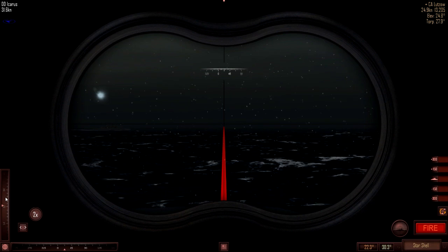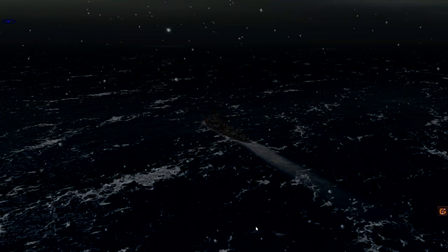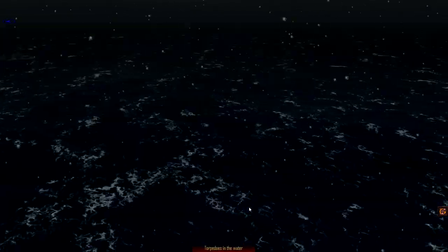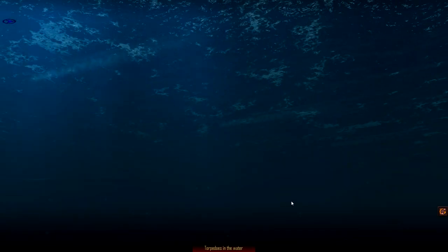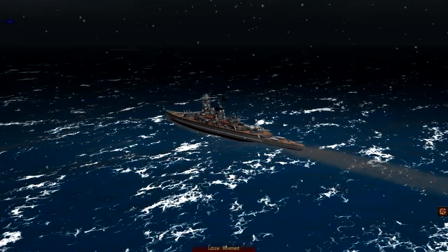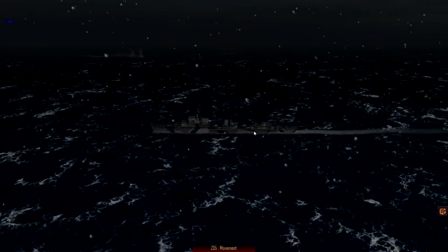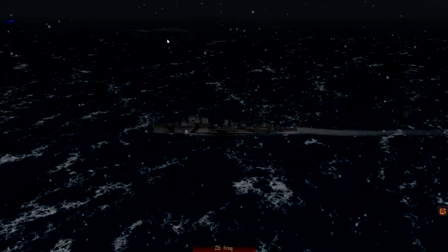Reduce elevation, fire star shell — much better, now we have illumination for three rounds. Torpedoes on the water — yeah, they are going to miss. I think if we steady on this course we should be okay. Oh gosh, just on the waterline — that's not a good hit but again could be worse. Illumination round.